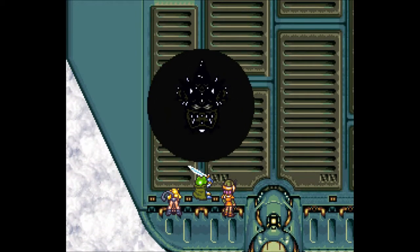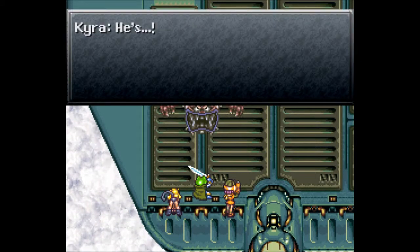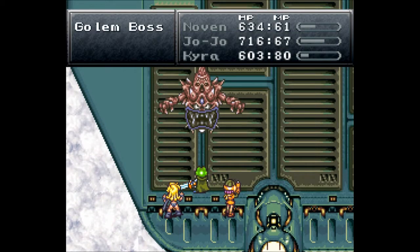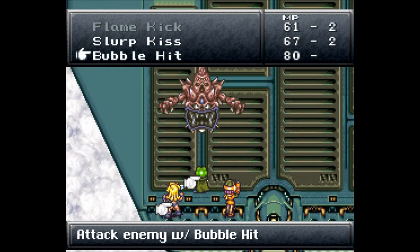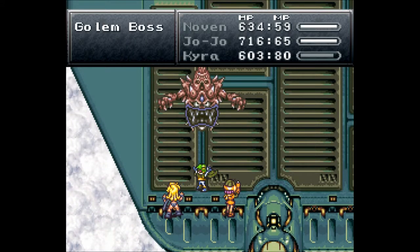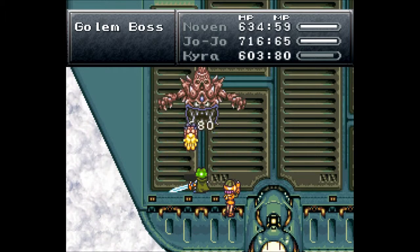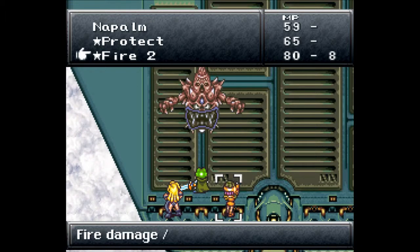Something's coming — this probably isn't good, is it? It's another golem. He's the golem boss. This guy's not hard at all, to be honest. Let's go for Bubble Hit and see how that works on him. This guy, as far as I remember, never even attacks — it's just a matter of how much damage you can do, so I'm going to try to use some of my higher level attacks.